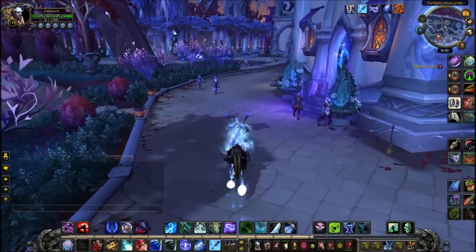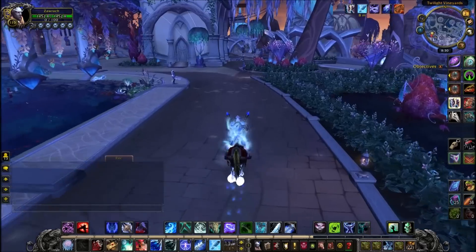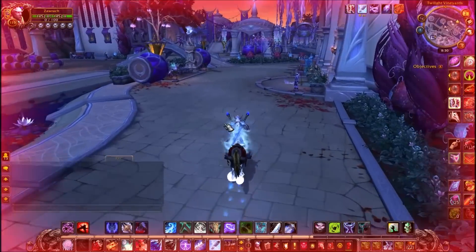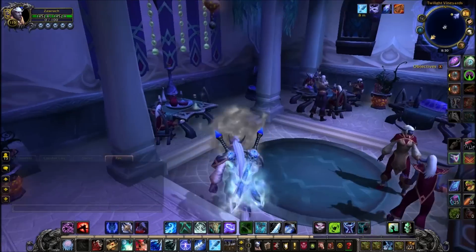The first one is Twilight Vineyards to the North East of Suramar City - the big gardens - this is littered everywhere. Now you might notice that there's a lot outside, and obviously you will have the item from the storyline that will help you track it on your mini-map, but outside the city there's loads of chunks and shards.